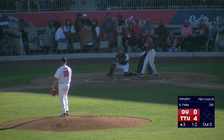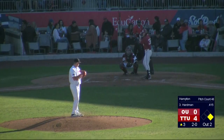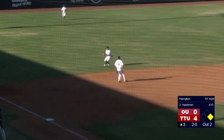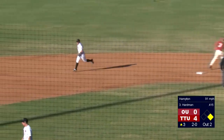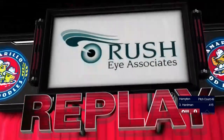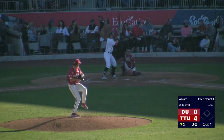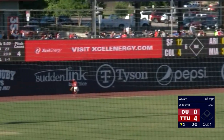Hampton fires — strike three on the outside corner. Pettis down looking, out number one. Hampton fires again — line drive left side, backhand stop at eye level. Conley throws to second and got him. The ball was really smoked by Tyler Hardman. Conley shifted into the hole a little bit and was able to get there. Two innings: gives up three hits, four runs, all of them earned, walked one, hit one, struck out one.